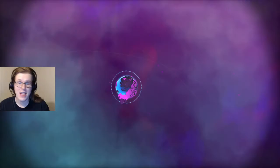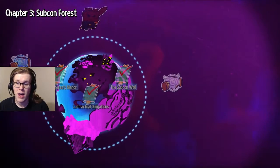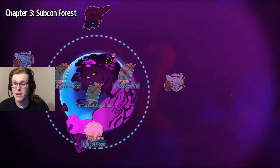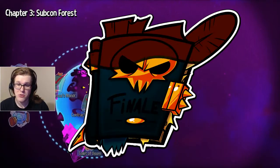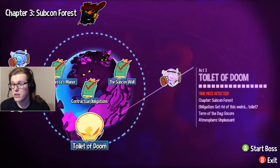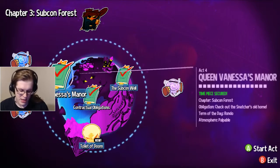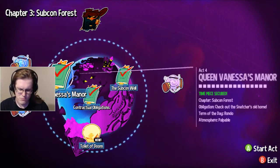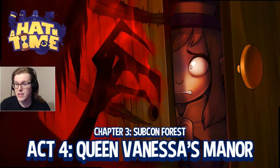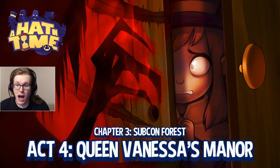Good morning everyone and welcome back to A Hat in Time. In the last part we cleared out the Subcon Well, and in this part we are re-recording Queen Vanessa's Manor. We also managed to, during the last part, get Act 3 through another contract with — I actually don't know that guy's name — the dancing ghost down there under it. We're redoing this one and we didn't do it too well, so we gotta take care of what we can.